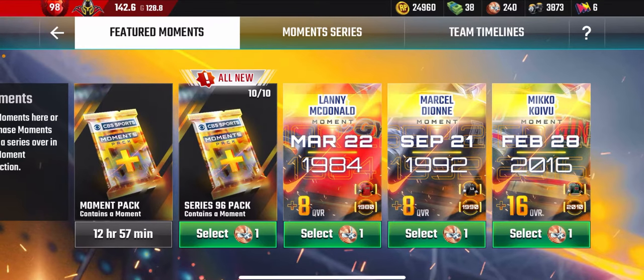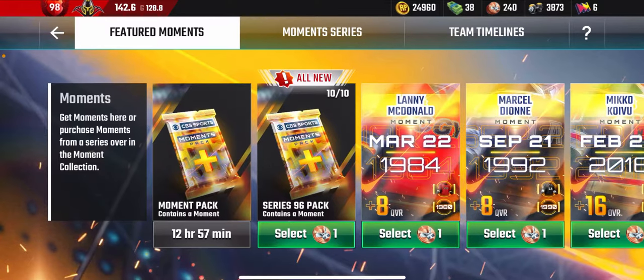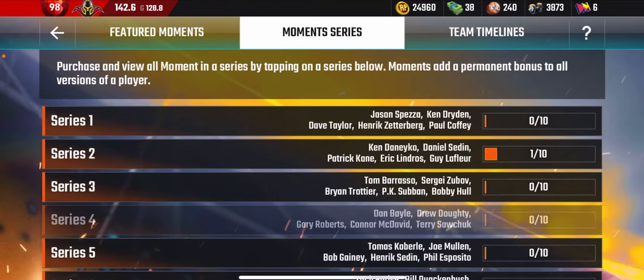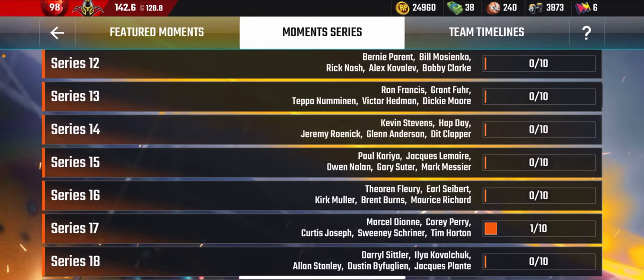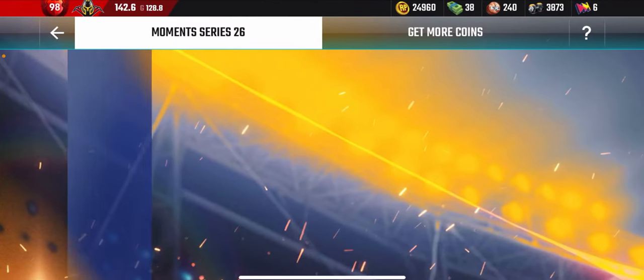There are three ways of getting Moments. The first is by collecting the free Moment pack on the left, which you can collect every four days for free. The other way is by going through the different series of Moments and finding the one that you need.